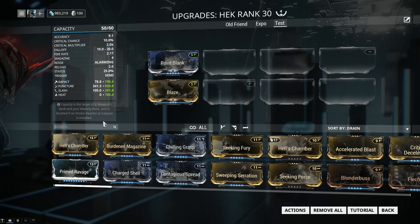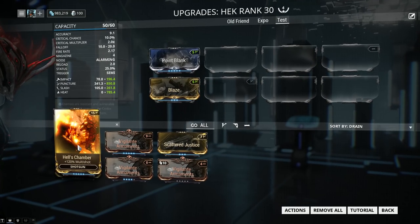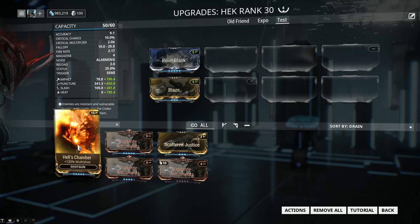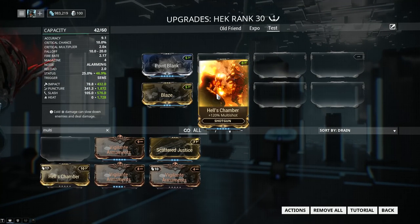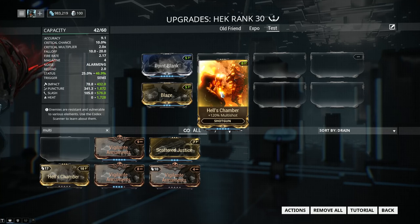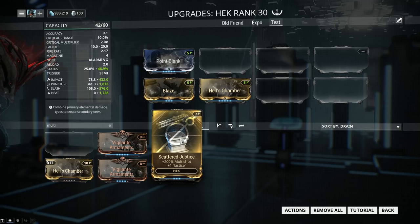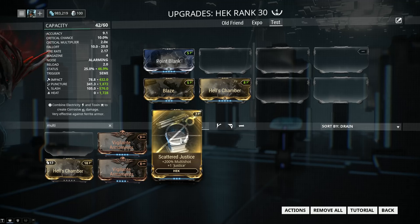Next, especially on pellet-based shotguns, we want Hell's Chamber. Hell's Chamber will add 120% multishot. By default, the Hek has 7 pellets per fire. If we augment that with multishot, we're firing more pellets, therefore more damage. Currently in Warframe, multishot is a very, very big deal. After that, we have Scattered Justice — a mod you get from a Syndicate. It's a very special and powerful mod that is mandatory to the Hek.